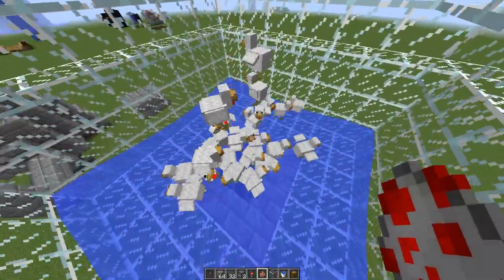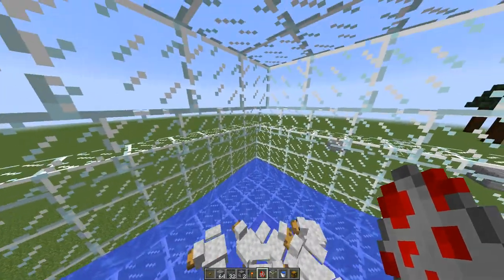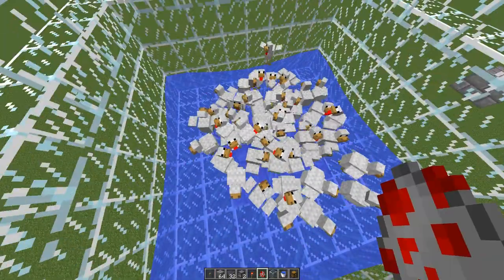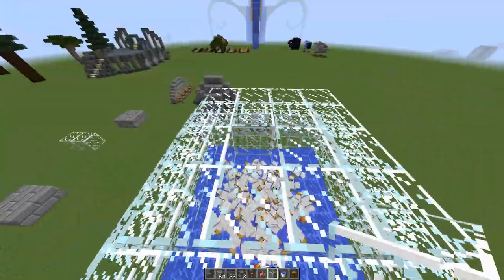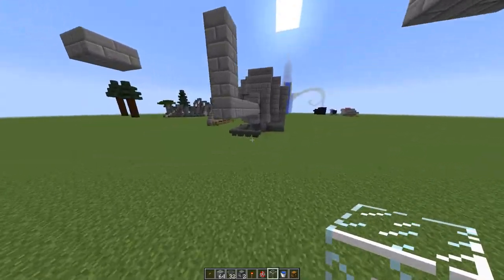As you can see, all the chickens are going straight into the center because the water is pushing them in. It's good to have a lot. You could make the cage a little bigger to fit more chickens, but it's up to you - this is a pretty decent size for it right now. After you have the chickens in there, you're just gonna want to connect the hoppers.